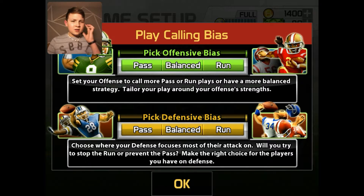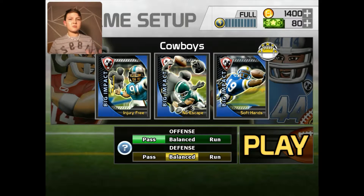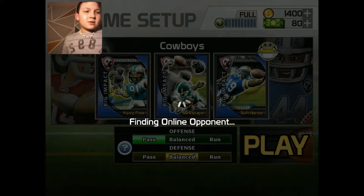Play calling — nice. So if we want to pass more, run more, or do both for our defense. For our offense, we're going to choose pass, because we have soft hands — so I'm assuming we're going to catch better. And then no escape, I'm going to say balance, because no escape can mean run or pass. Okay, let's play.